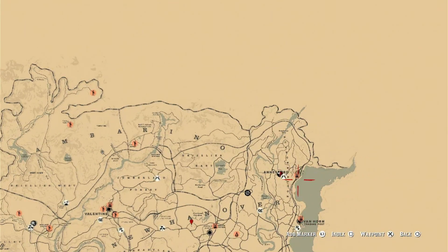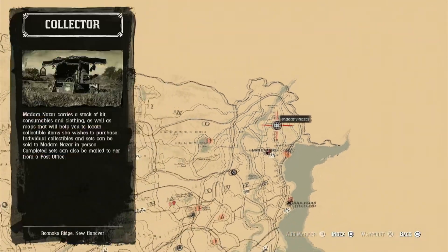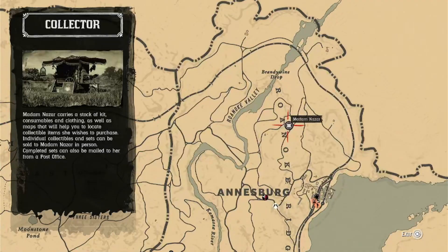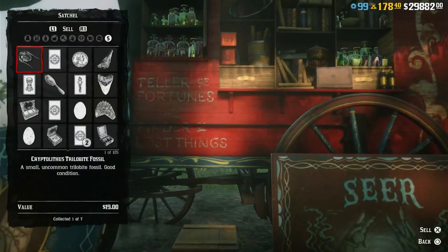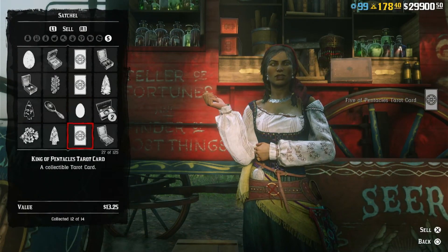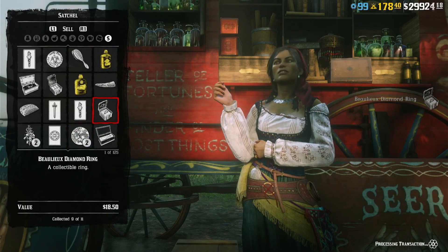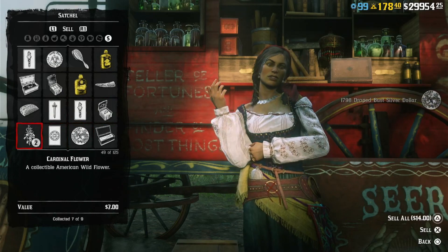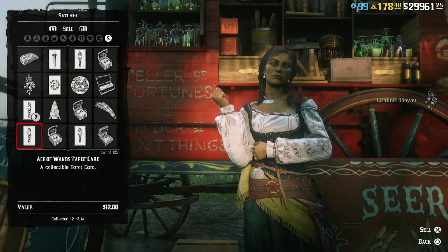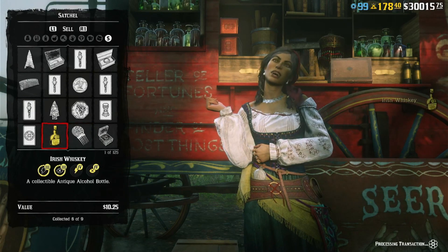If you're watching this within about the first five hours of the video being out, Madame Nazar will be right over here — here she is. She's only going to be here for about four to five hours after the video comes out. After you collect those things, come to her and sell them. You do need the collector role to sell, but you do get XP whenever you pick up the items. So if you don't have the role yet, you'll still earn XP picking them up, and once you get the role those collectibles will still be in your inventory so you can sell them for money.